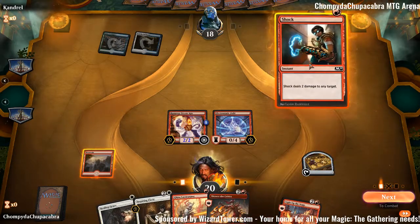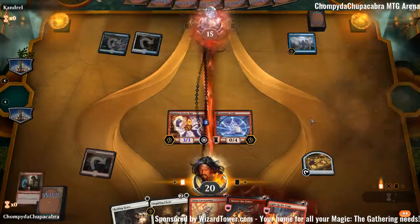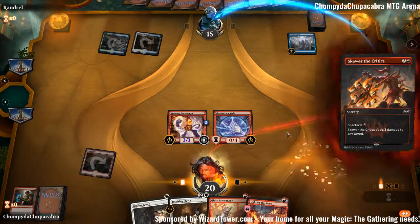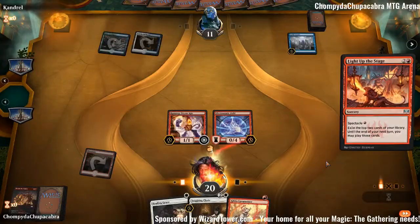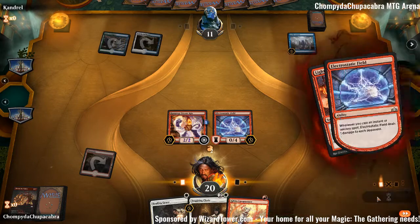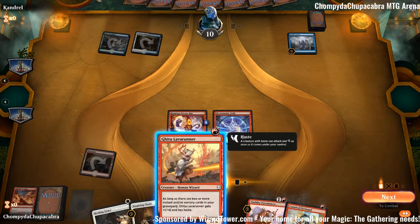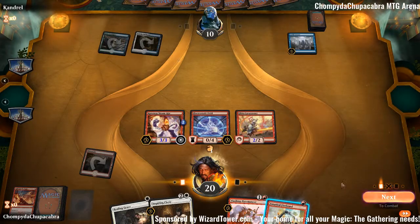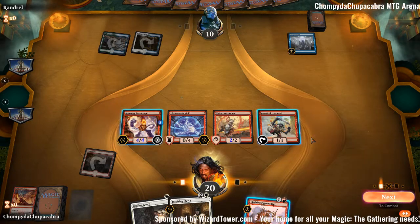Let the nonsense begin. Shock the opponent — 3 damage. 4 damage, Skewer our opponent — 4 damage. Minus counters on Steamkin, which we probably should have done after attacking. Never mind, we have Ghitu Lava Runner. Resolve damage. Get two more things. Ghitu Lava Runner. Fanatical Firebrand. So they're taking 7 if we attack, and then Viashino Pyromancer puts them down to 1.